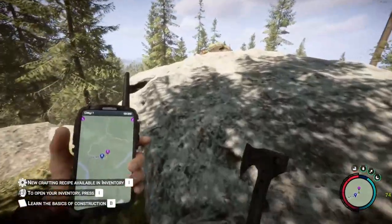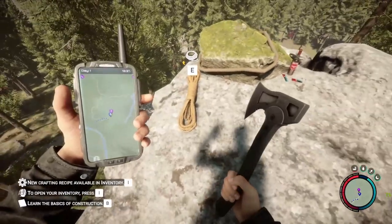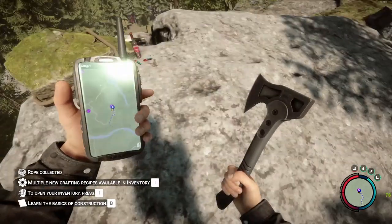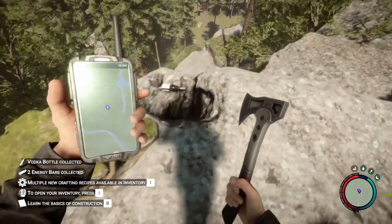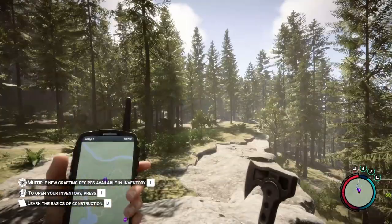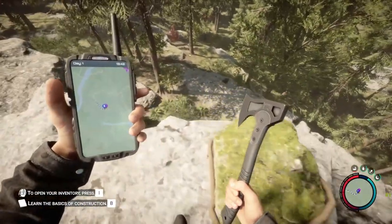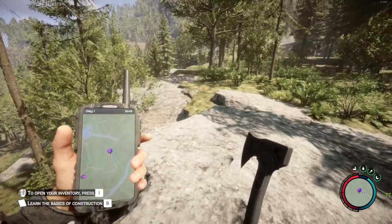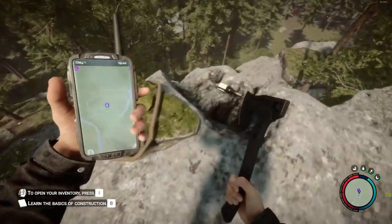We're going to keep following this little tracker, and you hear the sound getting louder and louder. Right here is my favorite resource that I've tried to get as much of as I can — it's rope. So we just press E and gather the rope. We have some energy bars and vodka — anybody who's played The Forest knows vodka is extremely important. That was the sound of a native. They can get aggressive, they will attack you sometimes without any reason — they'll jump out of bushes and be like all but invisible.